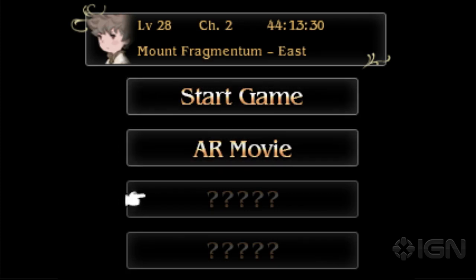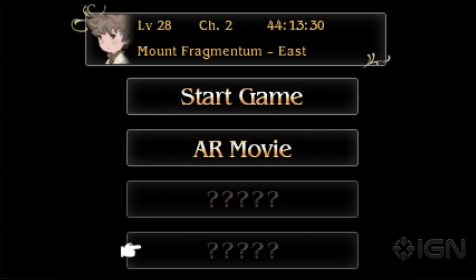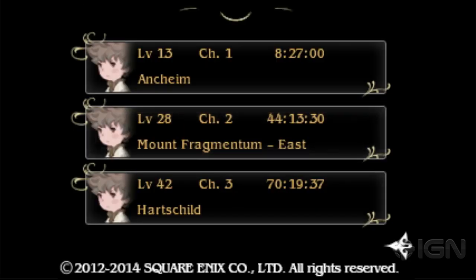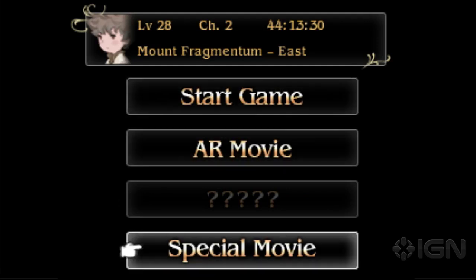So go down to the bottom selection there, and you're going to enter up, up, down, down, left, right, left, right, B, A. And now you should hear a verbal confirmation — and there is the special movie. That guy makes a little yell. We're going to play that movie for you right now and we'll shut up while you watch it. So have fun, and remember — spoilers.